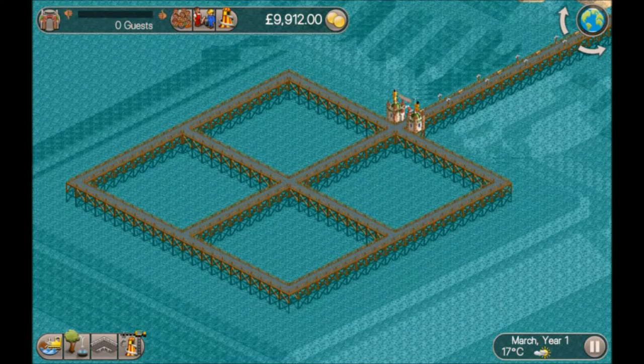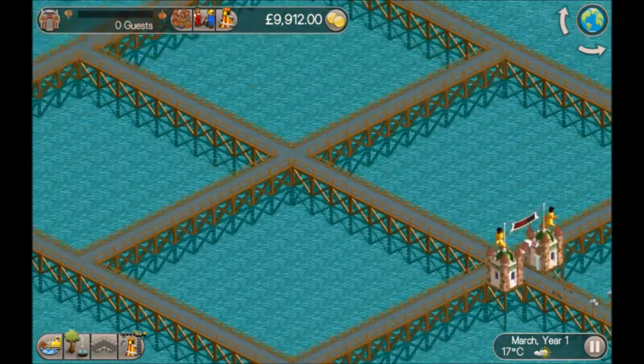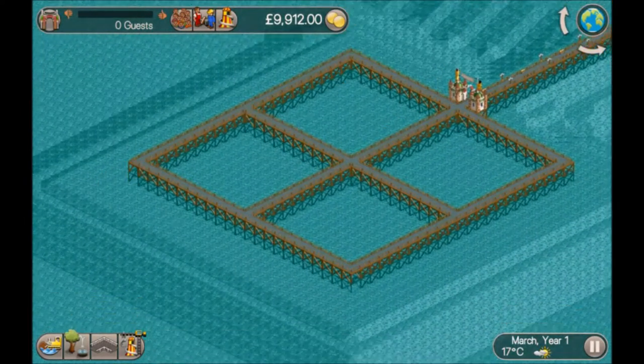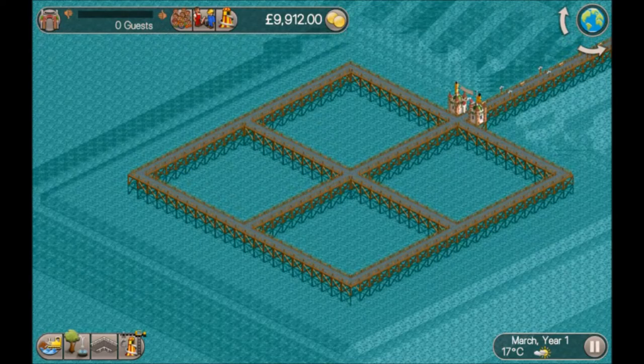It looks like quite an easy, straightforward scenario. So what I'll do is get rid of the paths and build down, then put the flat rides on the back, and then build some coasters on the front. Maybe we can try out some new designs and go through them as well. I'm going to get rid of the paths and then crack on building.